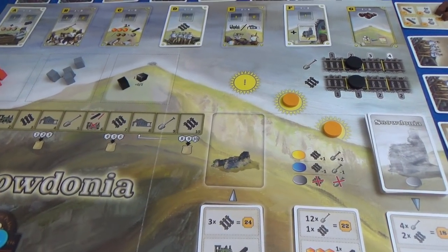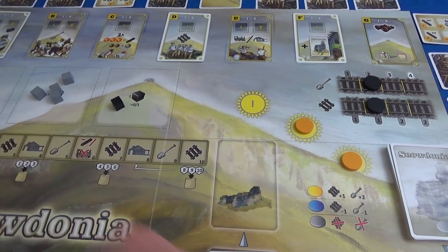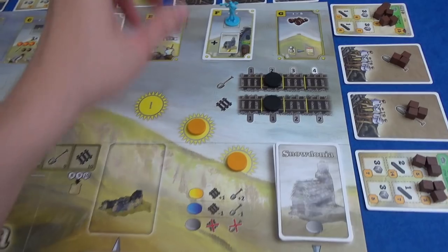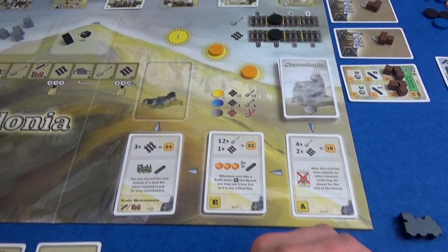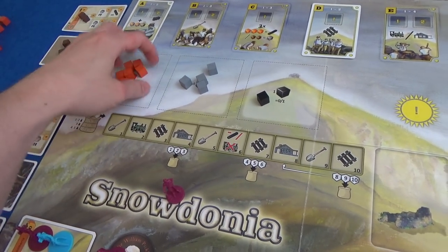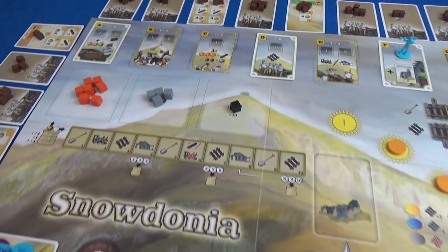We start off assigning workers. There are worker placement spots that change based on the number of players — cards adjust how many spots are available to tighten things up with fewer players. I'm going to grab a contract card first, because contract cards help you score points and give you special powers to use later in the game. Marty's turn — I think he's going to grab some resources. There's iron, stone, and coal in the game. Coal is very useful to coax your worker out of the pub once you've got a train, but we haven't gotten one yet.